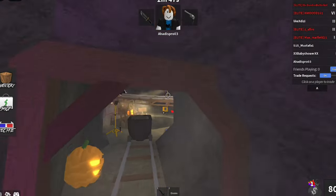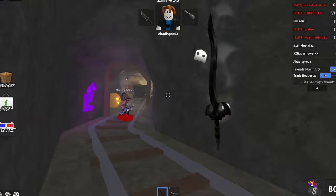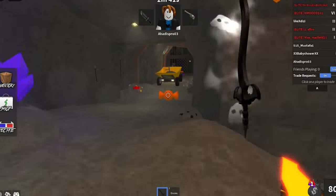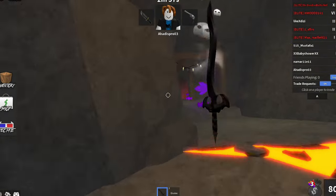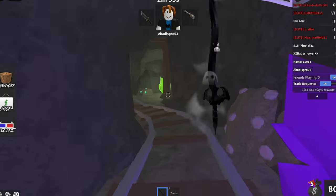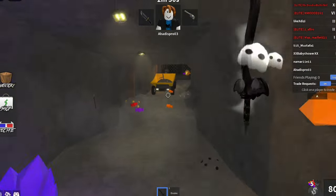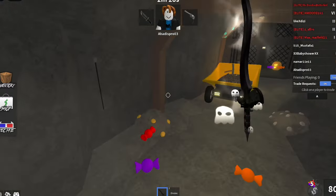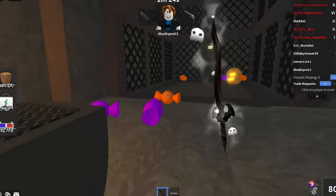Next are duping scams. Whilst there are scripts and people do dupe — bots dupe — it is possible to dupe. But if someone asks you to lend your knife so they can dupe it, they probably don't even have a script or know how to dupe. They're just there to trick you and steal your knife. Duping scams do happen, but they're not the most popular method.